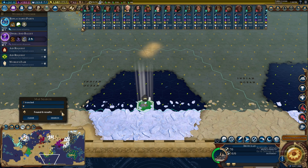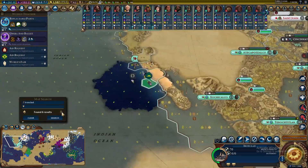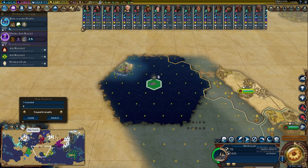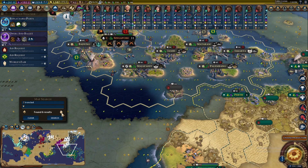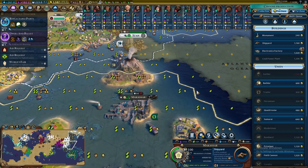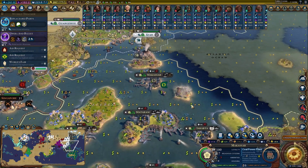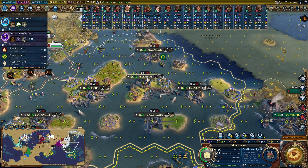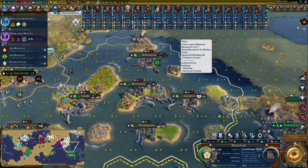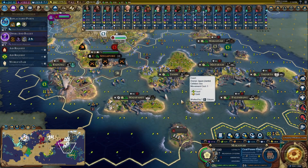I've got to recall all the ironclads from automated exploration. Looking for them — two, three — pretty helpful if you're wondering where your units went. The furthest away will take 10 turns, but battleships will do most of the work anyway. In Makasar I've saved up some money to buy the electronics factory and put the coal plant in right away — crucial for these Indonesian cities: Madaram, Jakarta, Palembang, and Jambi all benefit from this industrial zone.